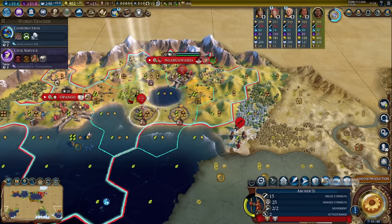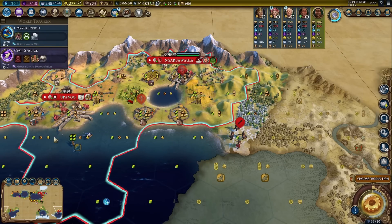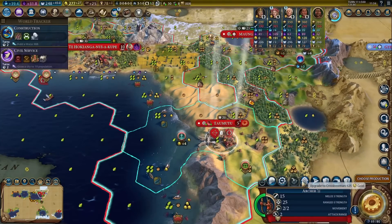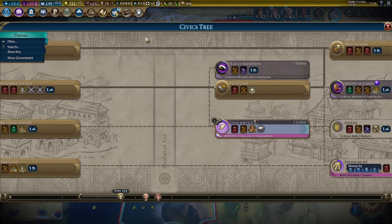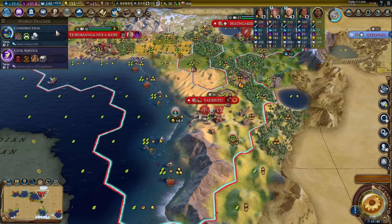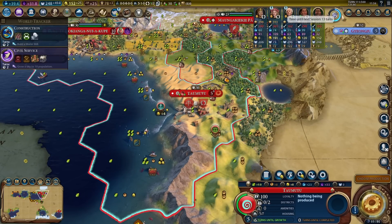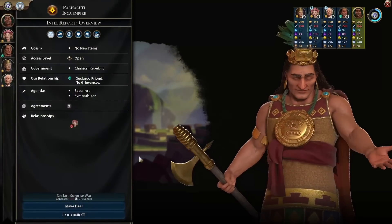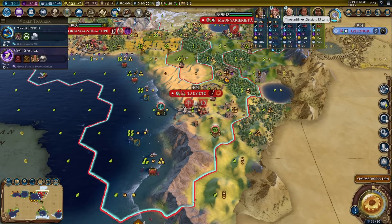Both crossbowmen — that gives us metal casting. I can actually promote the third one right here, just to take advantage of the fact we have professional army right now. Then we'll switch it to something else after we finish civil service. Granary is done — we still got the bonus for 13 more turns. Declare friendship and we'll get an alliance as soon as we are able to.